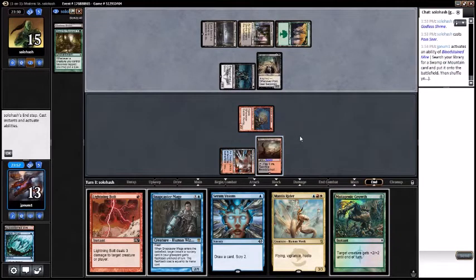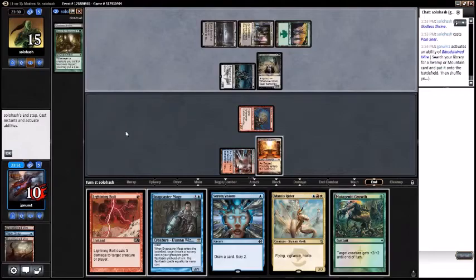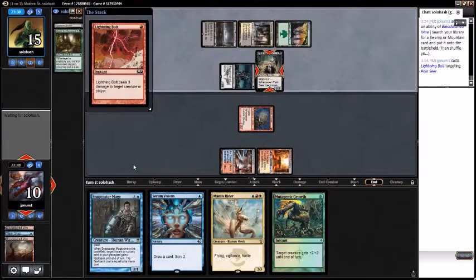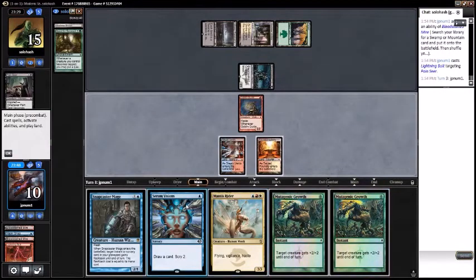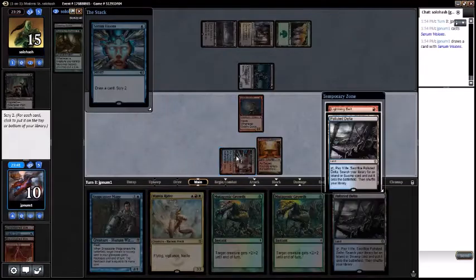Crack Bloodstained Mire, get Sacred Foundry untapped. Ouch. Bolt the Pain Seer. Draw a land — that's not a land. We can play a Serum Visions and look for a land — we got a land. Do we want a fourth land?